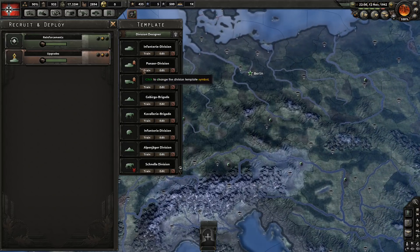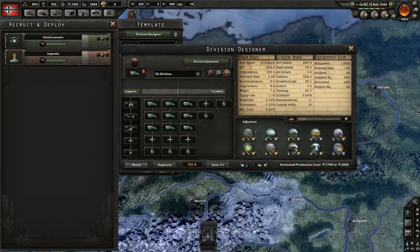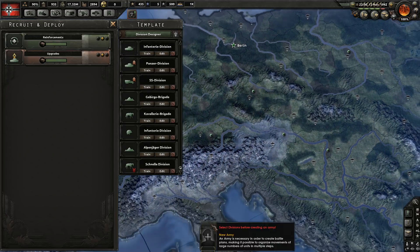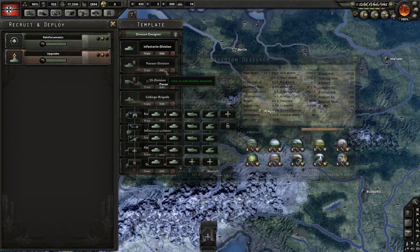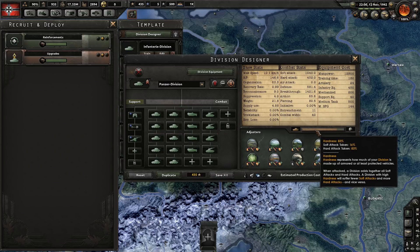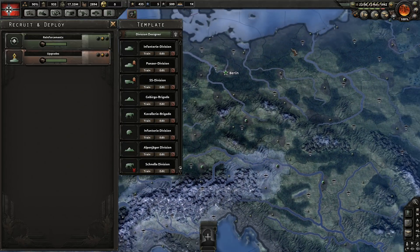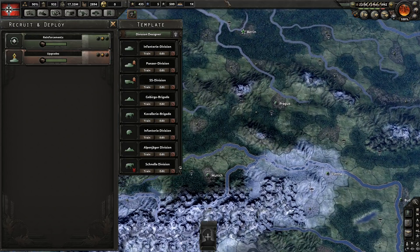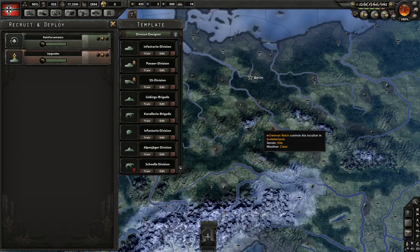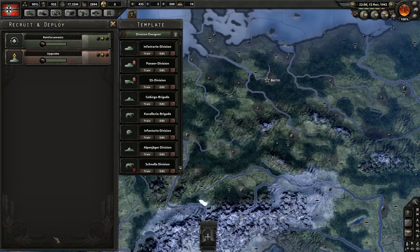You always want to be moving towards more hardness for your divisions. The simplest way is motorized, which increases hardness by 10% and reduces damage received. Higher-level mechanized and tank divisions increase hardness further, meaning less soft attack damage is dealt to them. Divisions with incredibly high soft attack still receive little damage if hardness is high — only about 16% of total soft attack would land if this division fought itself. Always move towards more hardness, particularly for armor-piercing breakthrough divisions, to minimize damage from infantry.